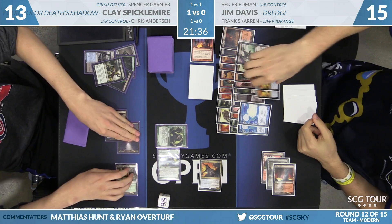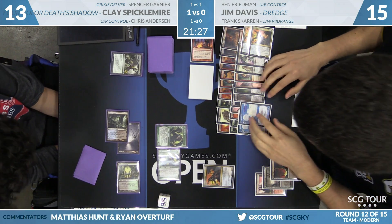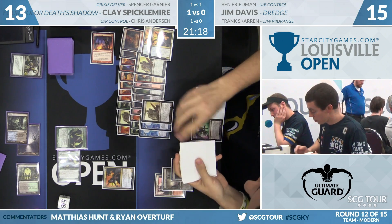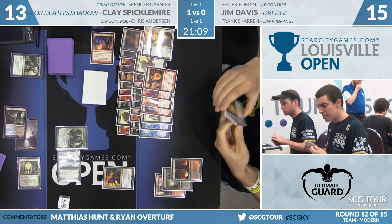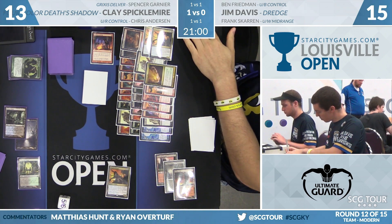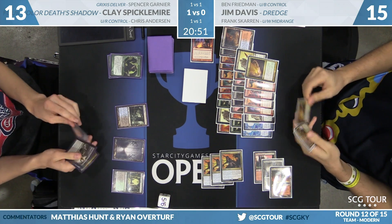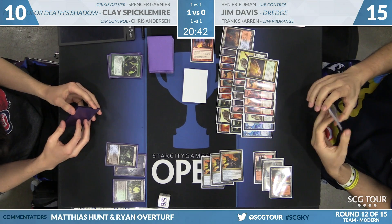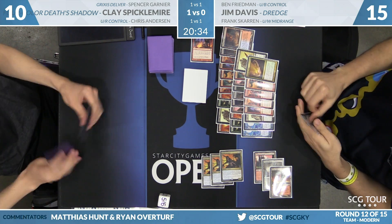Clay adds a second Tarmogoyf. Metagame Gurus are on the board over in Legacy — Ben Friedman with Blue-Black Control evening things up against Spencer Garnier. Dredge of Stinkweed Imp from Jim, Dredge 5 puts a Conflagrate into the graveyard — actually the second one. With two Conflagrates... and a Maelstrom Pulse taking care of both Tarmogoyfs! Jim is now in a commanding position on the battlefield. Clay had set up a really nice board to race Jim, but wasn't expecting one of the two sideboard Maelstrom Pulses — that did a huge number on Clay. Previously Jim had problems without Darkblast in his 75, but the Maelstrom Pulse's value is right there. Jim takes the lead, Clay scoops — all three game twos go the way of the Metagame Gurus, and we're going to have a trio of deciding game threes.